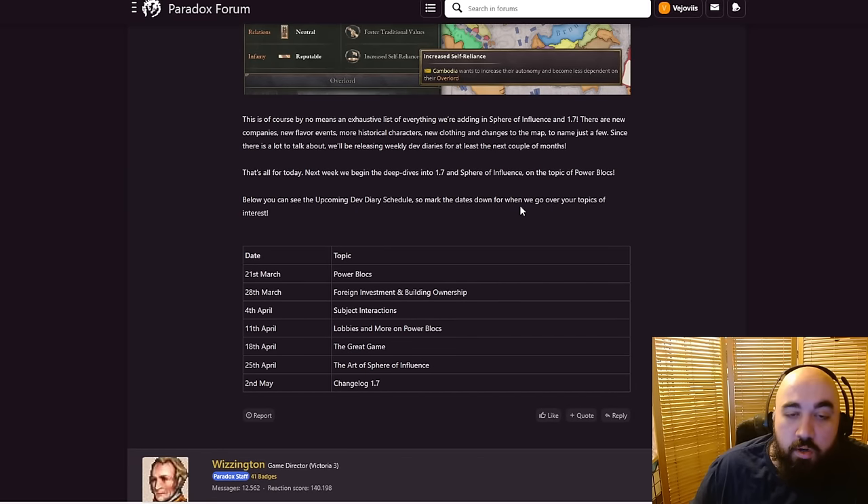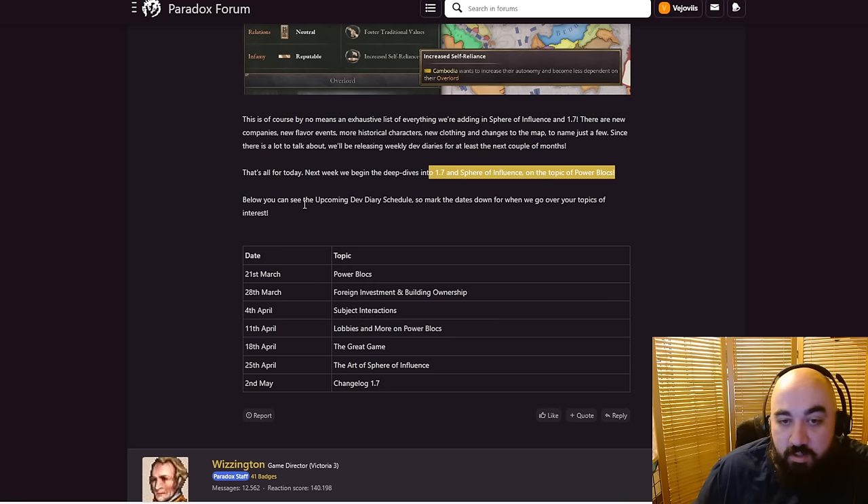This is of course no means an exhaustive list of everything included in Spheres of Influence. There are new companies, new flavor events, more historical characters — perhaps we'll receive a certain forbidden guy, though I very much doubt it — new clothing, and changes to the map, to name a few. Since there's a lot to talk about, we will be releasing weekly dev diaries — that means a lot of happy Thursdays — for the next couple of months. Next week we will begin to dive into the topic of Power Blocks. Below you can see the upcoming dev diary schedule, so mark the dates down for topics of interest on happy Thursdays.